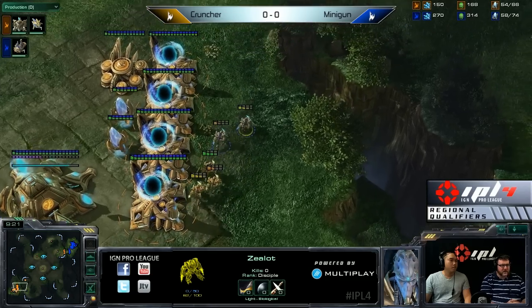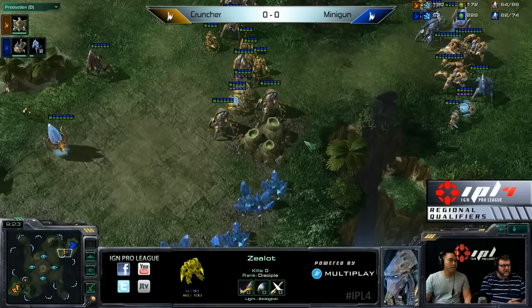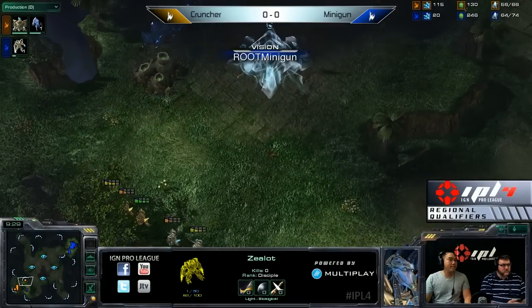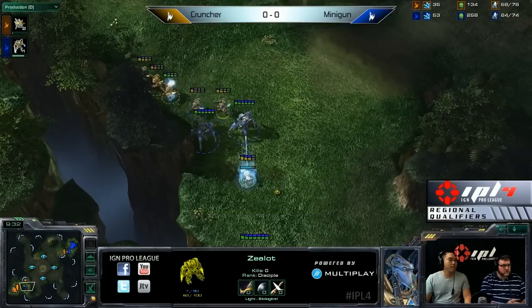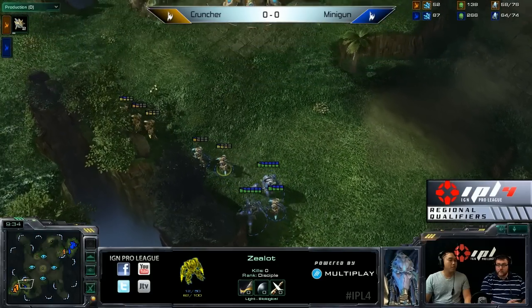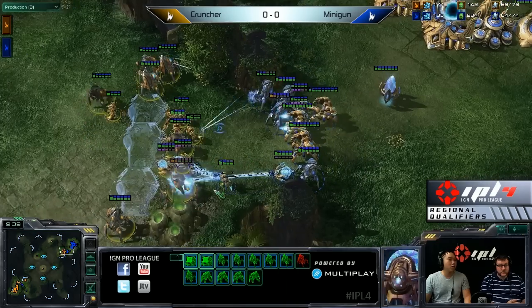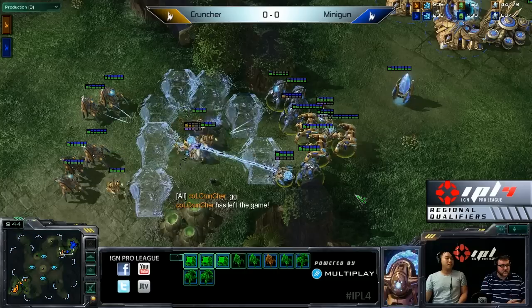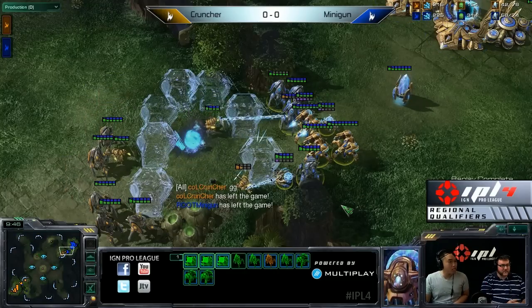There's actually nothing to defend for Cruncher. Units coming in — some zealots warping in perfectly right there. Minigun got the first couple of hits. There are a couple of stalkers coming in — does he see it? He does see it. That is a huge scout right there. Minigun now warping in additional units. At this point Minigun realizes there's not that many forces out because Cruncher did expand. Minigun pushes out, uses the force fields, and Cruncher just goes with a quick GG.